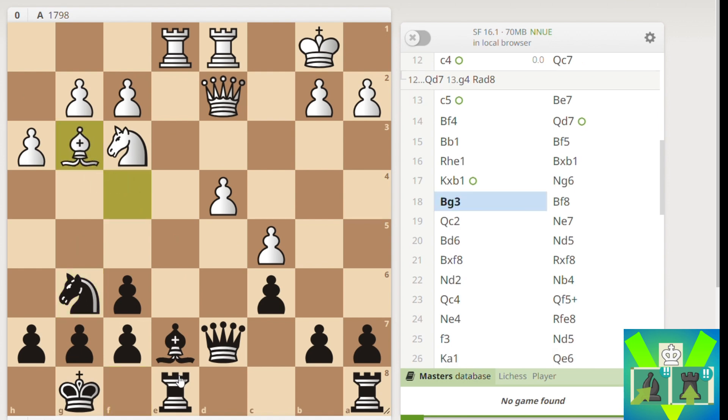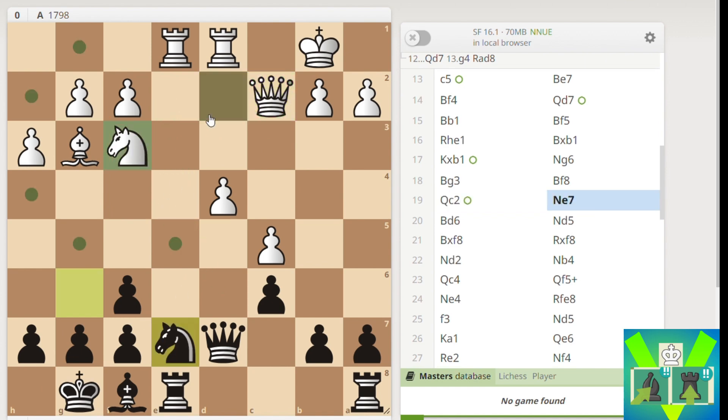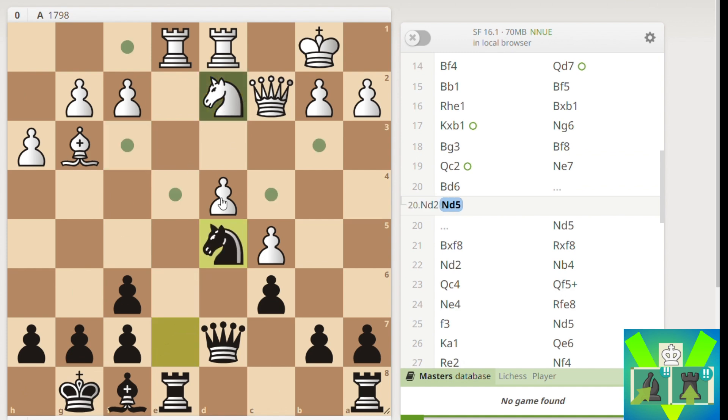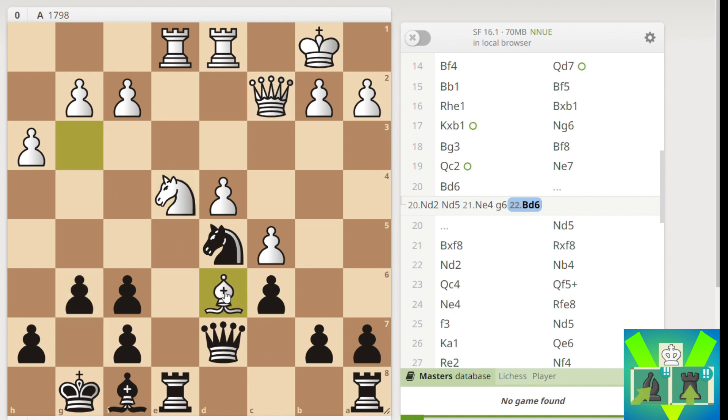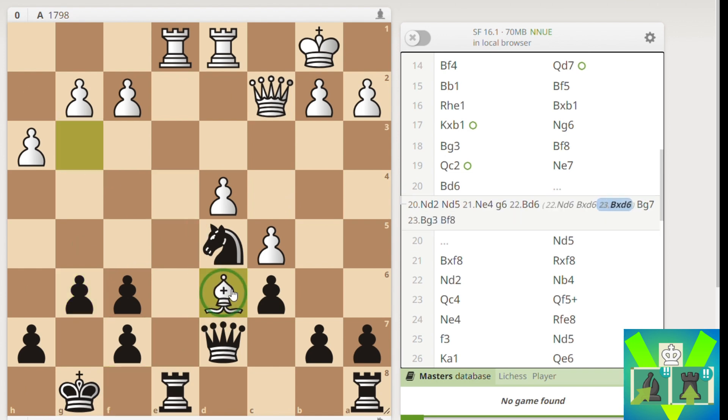After Bishop G3 I calculated Bishop F8, something like Queen C2 so he can get the Knight to E7. I thought he would play Knight D2, Knight D5, Knight to E4. I played G6 and if he went Bishop D6 with the idea of Knight takes D6 for a better minor piece, I was not going to play that. Instead I'd play Bishop G7, push F5, kick out his piece and Knight, and then he's just got a weird Bishop standing there that doesn't do much.